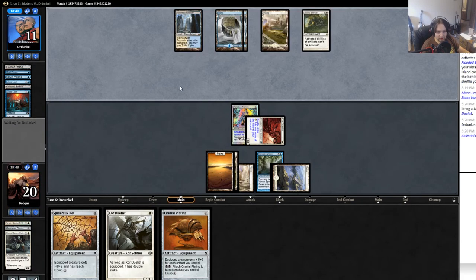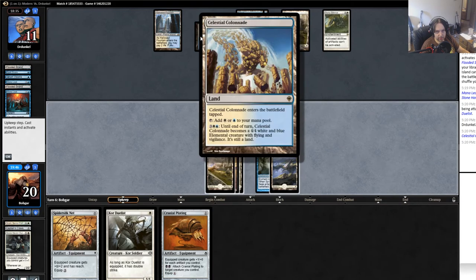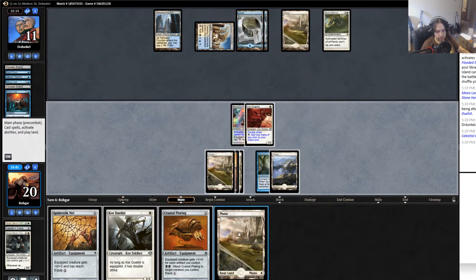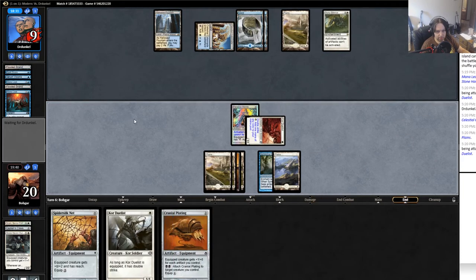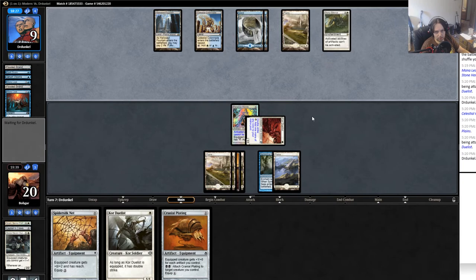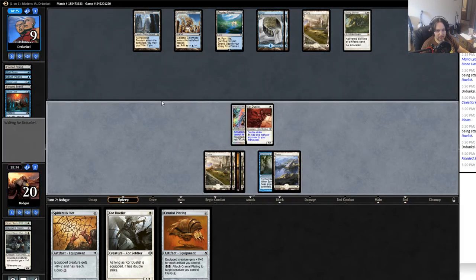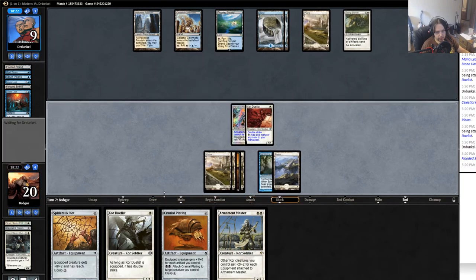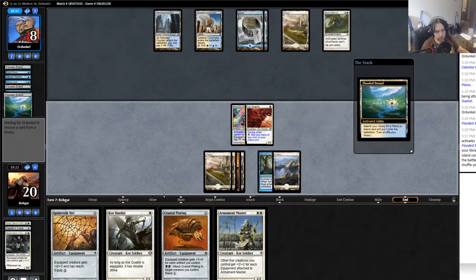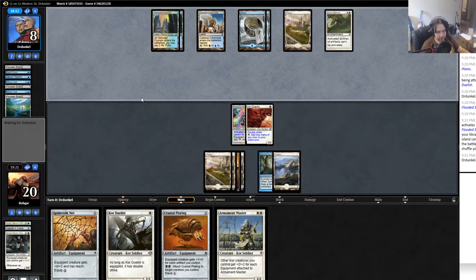We're not winning this one, but he also hasn't done enough to make me feel like I should scoop, so I'm gonna keep playing it out. He still can't activate — it takes five plus itself to activate. Another land — that's not a good draw. Another combo guy is kind of what I need. I won't run into a Celestial Colonnade. If I had a Bonesplitter I would just toss that in there.